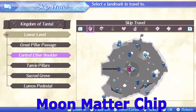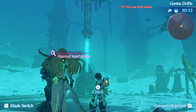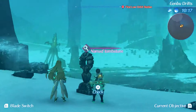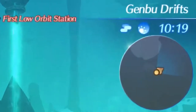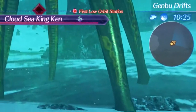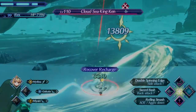The Moon Matter chip only drops from super boss Cloud-Seeking Ken. Fast travel to the Central Ether Boulder in lower-level Tantal and he should be around there. If you haven't beaten him before, he will only appear in cloudy weather — check the top right and fast travel between titans to reset this. If you've already beaten him, his tombstone is found to the west of the fast travel point.